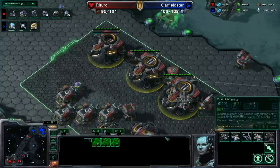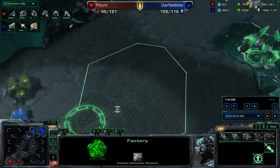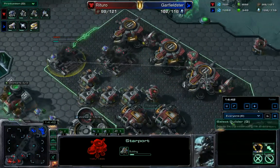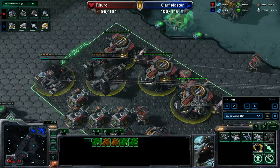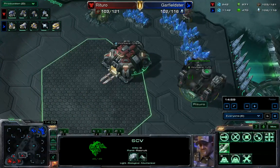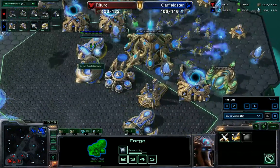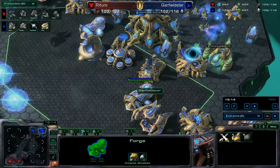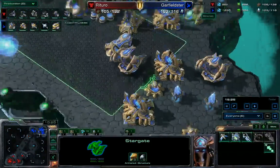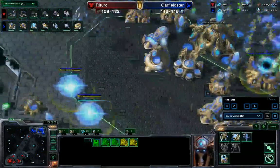A Tech Lab is being added onto Starport number three as the Banshee count begins to climb — still no cloaking though. I've decided that's the end of the Hellion nonsense as base number four is almost complete. Having seen the Stargates, I've decided the answer is more Starports — five Starports now at the main base to try and get some air superiority, though more gas is going to be needed. I'm surprised I haven't put the Orbitals up yet. Garfieldster has one Void Ray on the field, floating a large amount of minerals, with many, many gateways on the way.